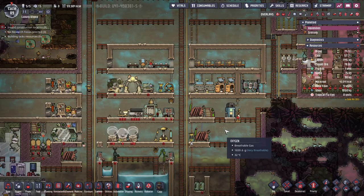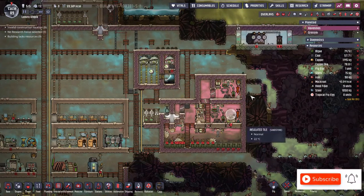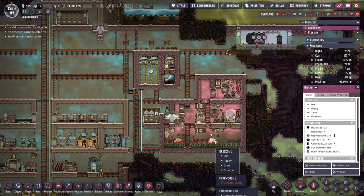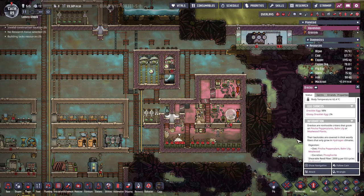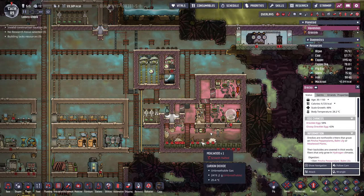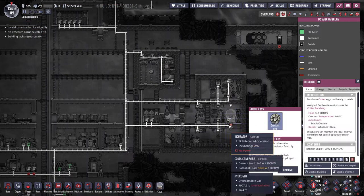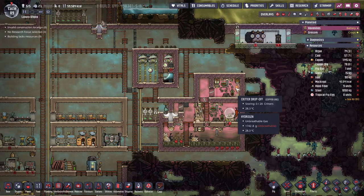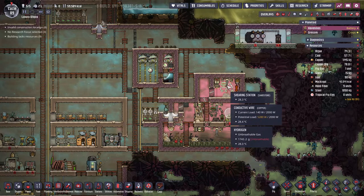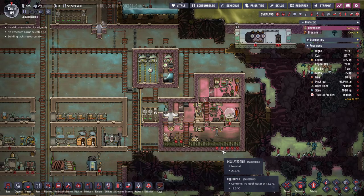Hello and welcome back to Luxury Utopia in Oxygen Not Included, my name is Reiner. In today's video we're going to continue building our base. In the last episode we added automation to our draco base so all the eggs should now land here. We're gonna get some glossy dracolets this time - it's taking quite a bit of time. This room here is where we can store as many dracolets as I want, and they will all be shared automatically.